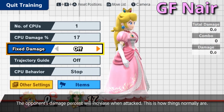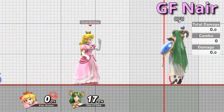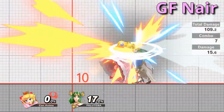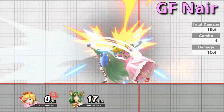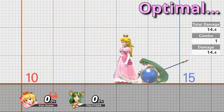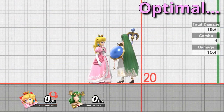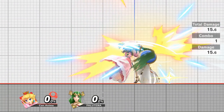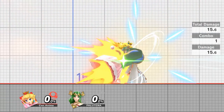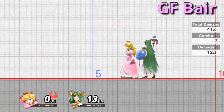Here are some drills to make learning Peach's inputs a bit easier. A great way to practice ground float nair is to go into training mode, turn on fixed damage, set a character like Palutena to 17% with staling off, and then try to chain as many nairs as you can and get them to combo on the combo meter. You'll want to do this in both directions. A super fun fact about flow cancels: you can fast fall after the hit lag to make the aerials more optimal, making Peach land on the ground earlier and allowing her to act sooner. This is how you get that minus two on shield number you see on Ultimate Frame Data.